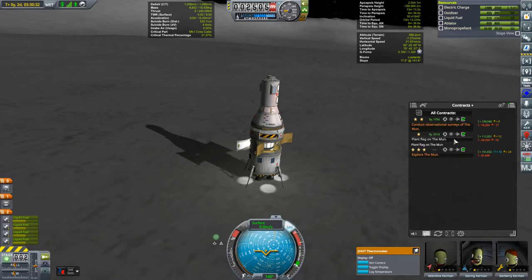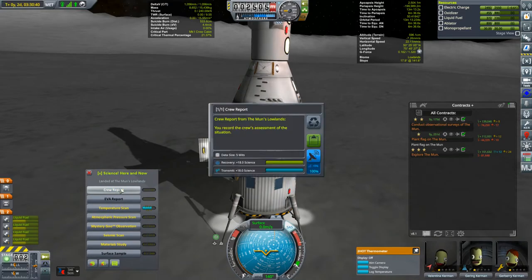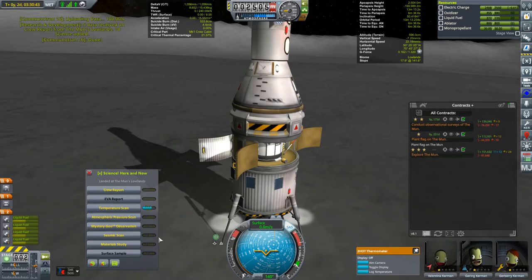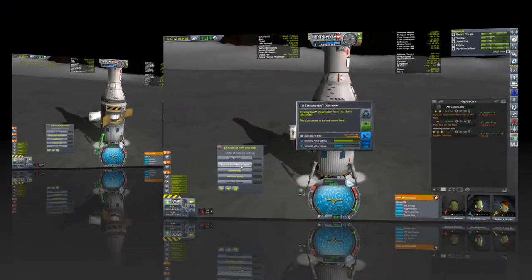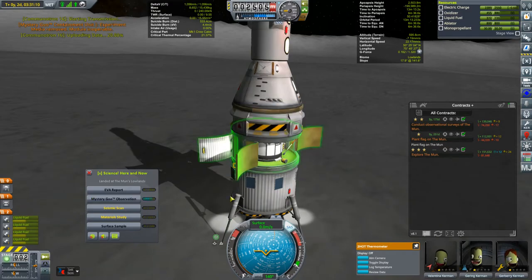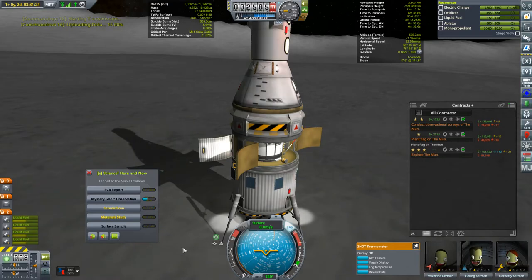Next up, we're going to plant a flag on the moon, but first we'll get all the science we can. We'll use the X Science window because we've got a lot to collect. Oh, we're in the lowlands — crew report, transmit that. I've landed an uncrewed probe and done another crewed landing, and neither was in the lowlands, so there should be a nice healthy amount of science. With 2,500 units of electrical power on board, certainly don't have to worry about electricity this time. And our newest equipment: the seismic scan — oh my gosh, that's 72 science from this one. We'll transmit 45 for now, and do another one. Jering will come out in a bit and collect as much science as we can from this biome.